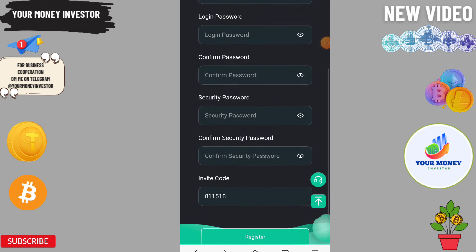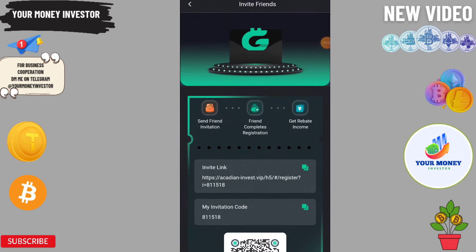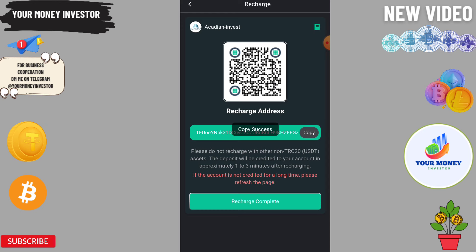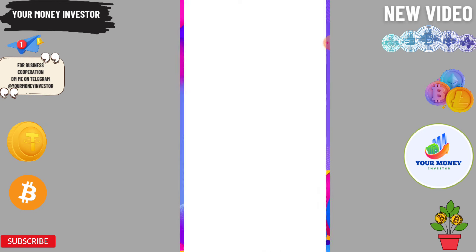You need to enter your email ID, login password, confirm password, security password, and confirm password again. After that click on recharge — depositing a small amount like 9 or 10 is fine because some actions are absolutely free.